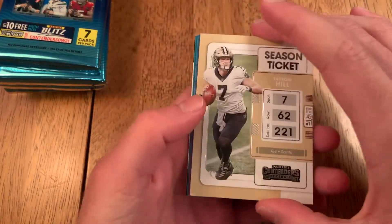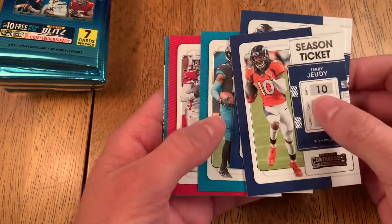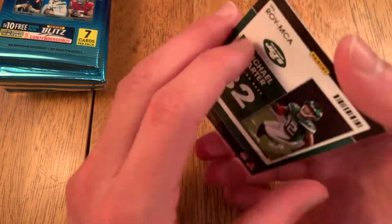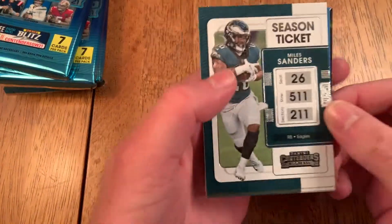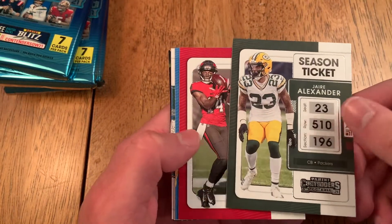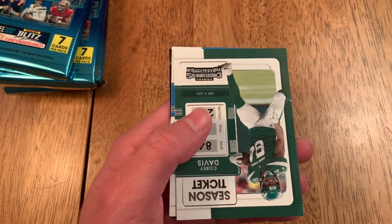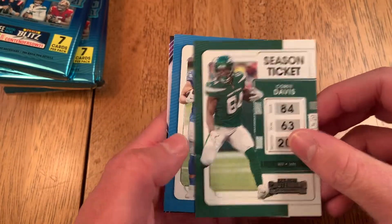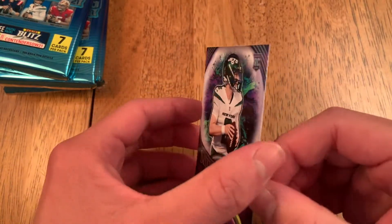Okay, our first pack: Taysom Hill, Jerry Jeudy, DK Metcalf, DeAndre Hopkins, a Rookie of the Year Michael Carter, Miles Sanders, Saquon Barkley, Chris Godwin, Ken Allen, Corey Davis, TJ Hockenson, and a Supernatural Zach Wilson.